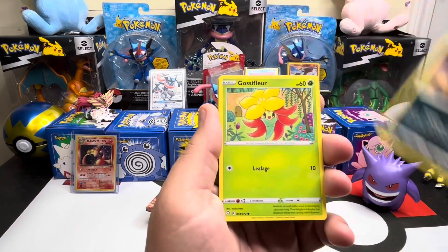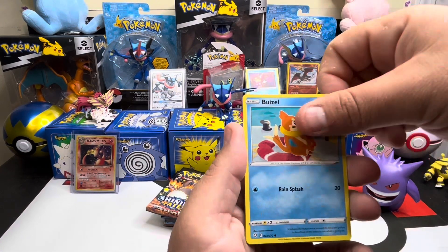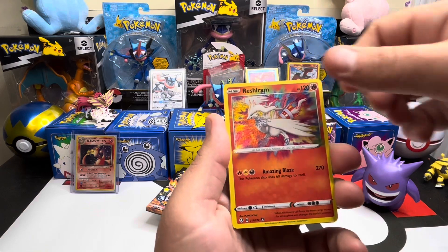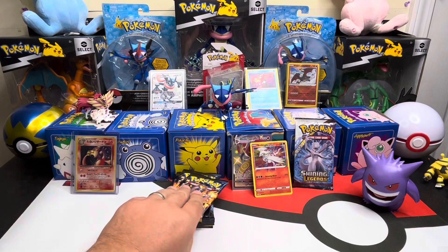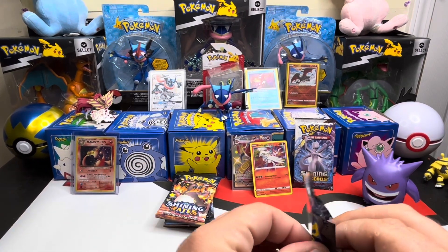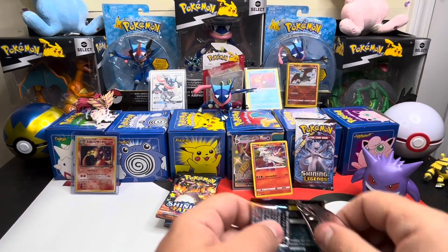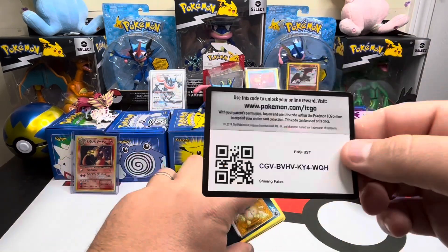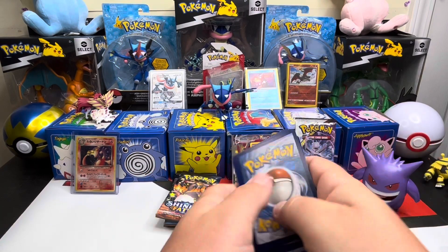I would love to pull something dope out of this Shining Legends pack, even if it's not a shiny Pokemon. I believe Shining Legends has that alternate art Mewtwo where he's curled up in that test tube or container they made him in. And we do have something shining on the edge over here in this pack.